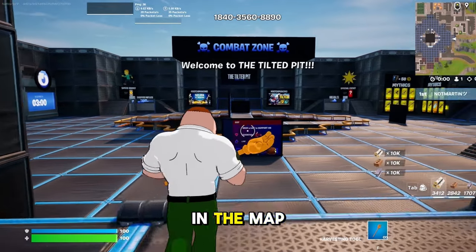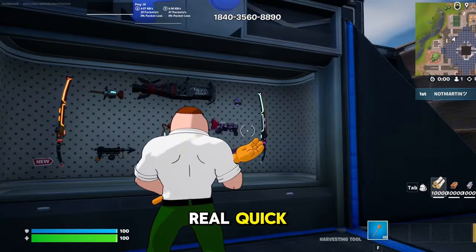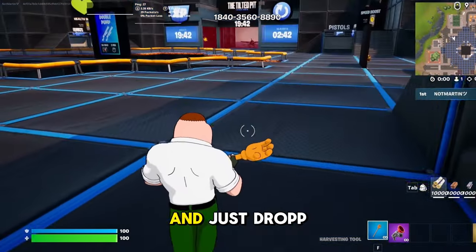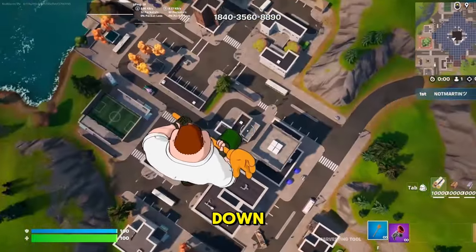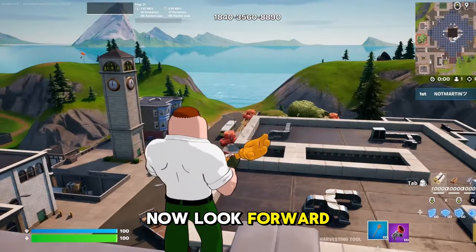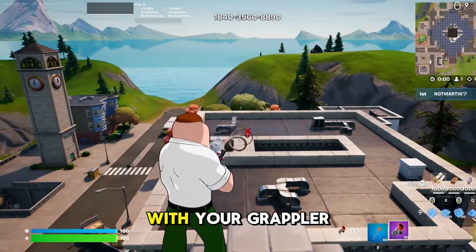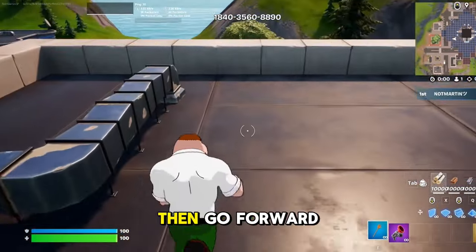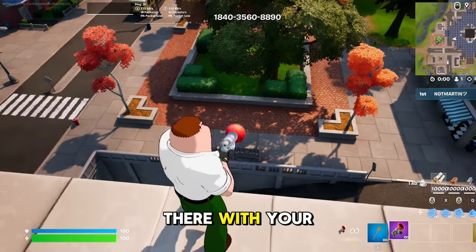Once you're in the map, go ahead and grab yourself a grappler — I'm just going to grab these two real quick. Now turn around and just drop into Tilted. When you drop down you're going to be right over here on this roof. Look forward and make your way over to this building right over here with your grappler, then go forward and you'll find this secret floor.